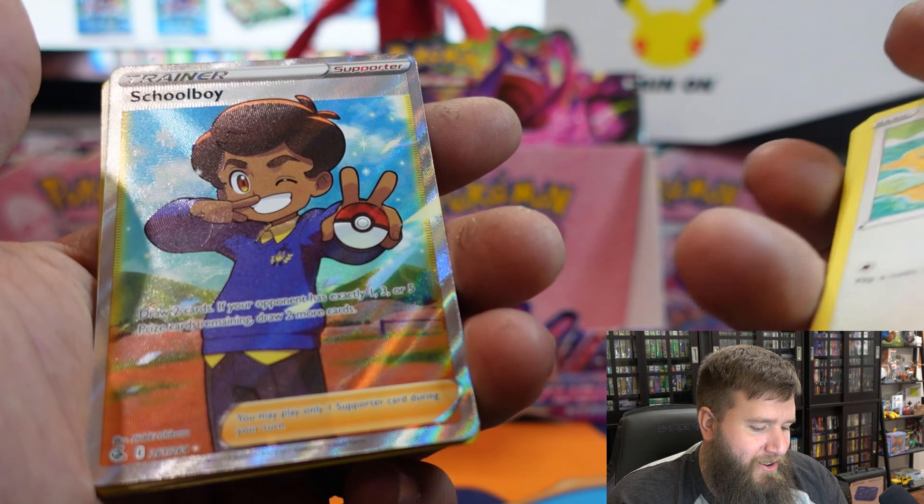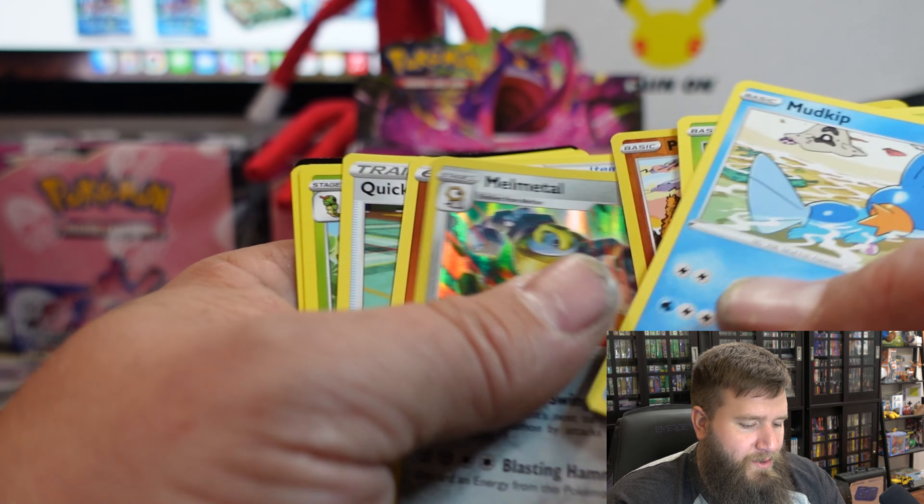Oh, a Schoolboy trainer card! Nice — that's a pretty good pull today. I dig it. He looks mean. Let's get that Gengar... Gengar and Golem, and a Latias. Too bad it's not holo. Next video I think I'm gonna open some random tins and things — make it a shorter video. That would be fun: Melmetal and a Pangoro. Pretty cool.